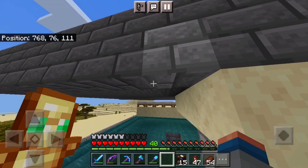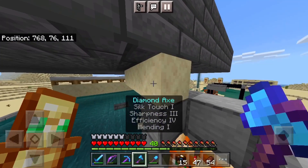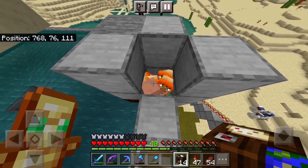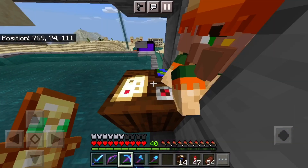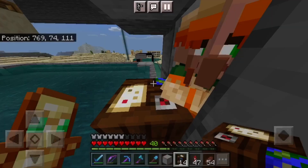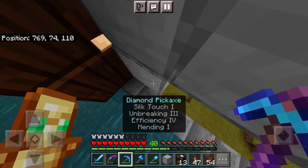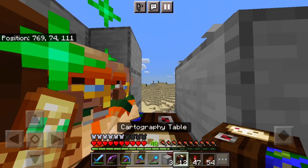We built a second layer - another platform - I just doubled it. Now we have to get the villagers assigned to the workstations. Green sparkle - yes, good job, he turned into a cartographer. Let's get this placed down. Another one turned into one - good. Let's break that block. There's no headspace, they could probably escape.